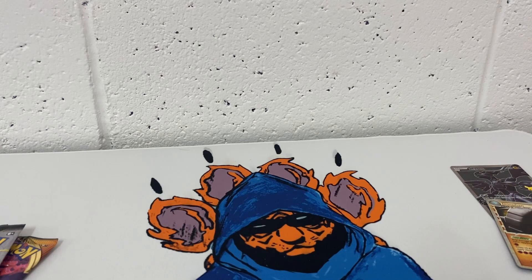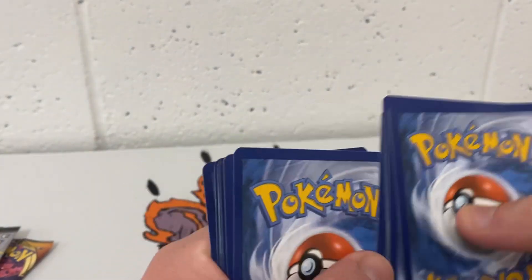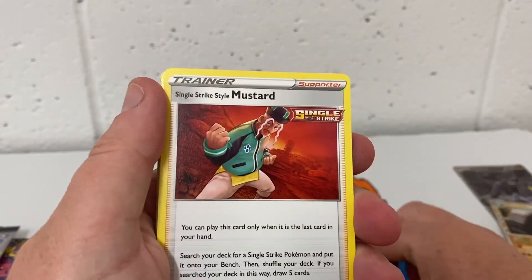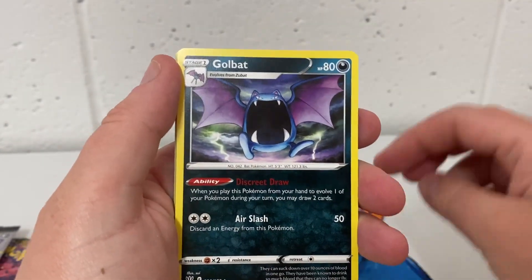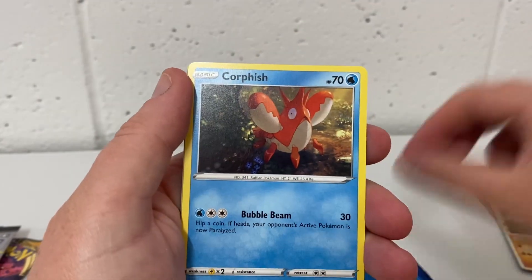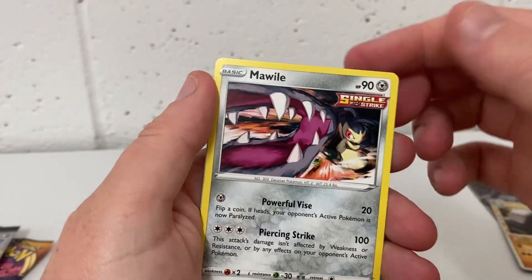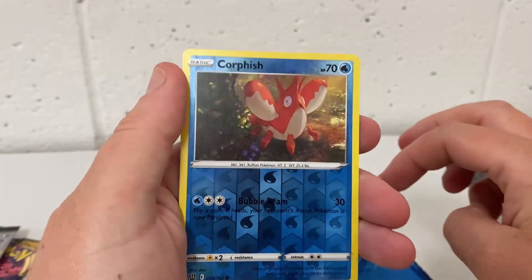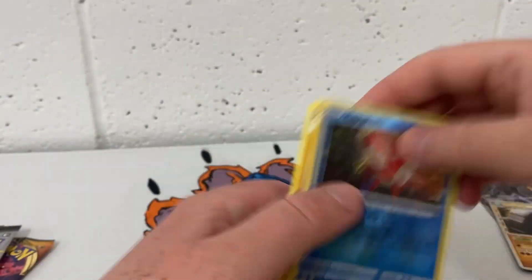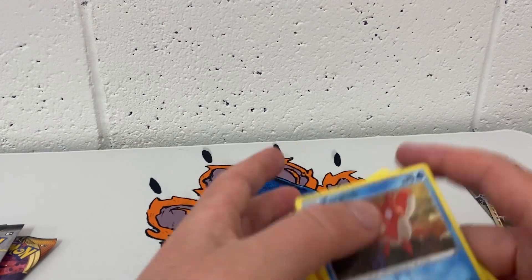Let's see what we can pull from Battle Styles — one, two, three, and I've already got four. We have a Psychic Energy, Single Strike Mustard, Golbat, Volcanion, Timberton, Glassfish, Cacnea, Cacnea, Wormadam, Trubbish, and what I'm calling Conkeldurr — I'm really bad at reading these names for some reason.